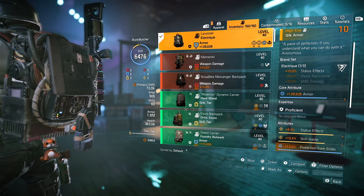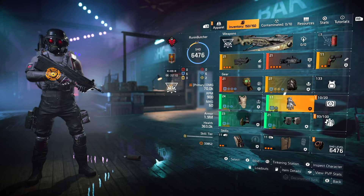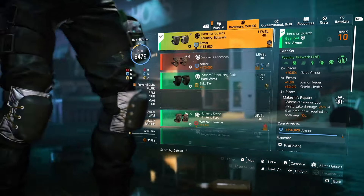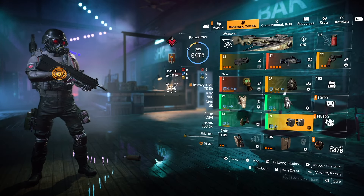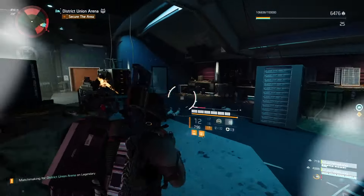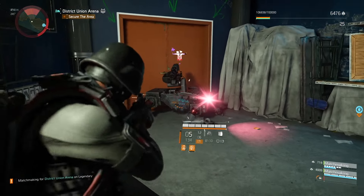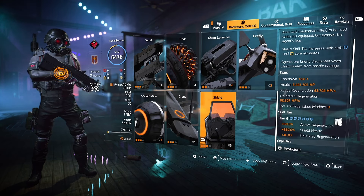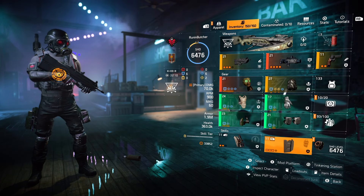My Bulwark gear set is running mixed attributes — hazard protection and armor regen. For the chest piece I'm using the Bulwark chest, though you could roll all armor regen. I love hazard protection because Changas have nasty stinger hives and in general if something explodes or you catch fire, hazard protection is handy. I'm using the Bulwark holster, gloves, and knee pads, but the backpack has Perfect Galvanized. Just look at this armor regen — my roles are a 50/50 split between hazard protection and armor regen, and the armor regen is still insane. That's how strong the Bulwark gear set is right now.